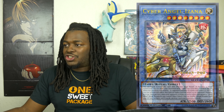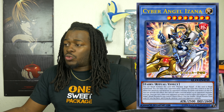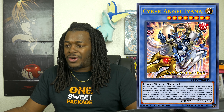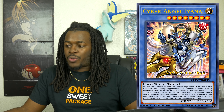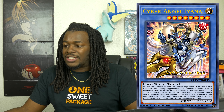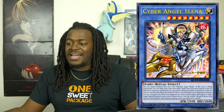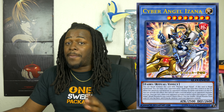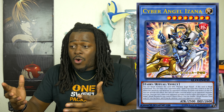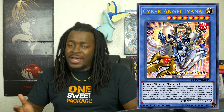Lastly is Cyber Angel Izana. It is a Level 8 Ritual monster with 2,500 ATK and 2,600 DEF. You can Ritual Summon this card with Machine Angel Ritual. If this card is Ritual Summoned, you can make your opponent send one Spell or Trap they control to the graveyard. When this attacking card destroys an opponent's monster by battle, it can make a second attack on an opponent's monster in a row. Once per turn, when your opponent activates a card or effect that targets a Cyber Angel Ritual monster, you can shuffle one Ritual monster from your graveyard into your deck — and if you do, destroy one card your opponent controls. It's a mini Black Luster Soldier that's easy to summon in Cyber Angels. I don't think it's a terrible card, and it might be more useful inside the Cyber Angel deck than it appears from the outside. I don't see this card being more than $5.